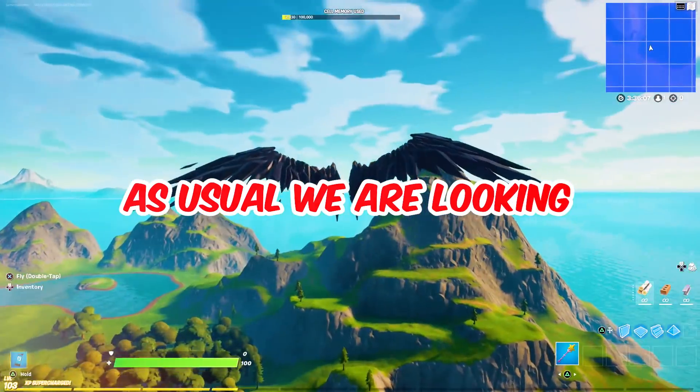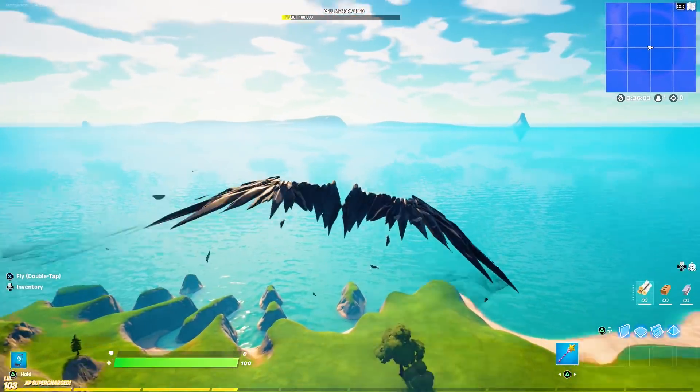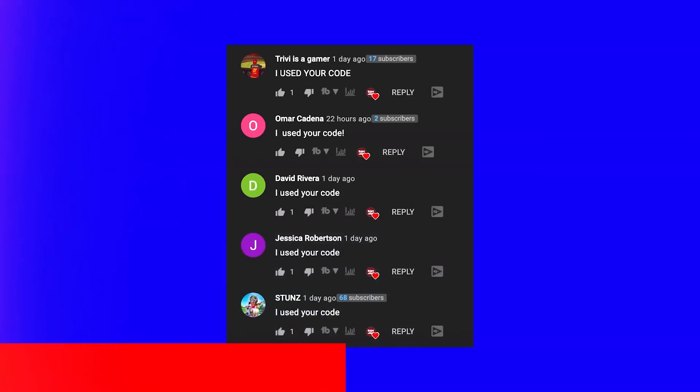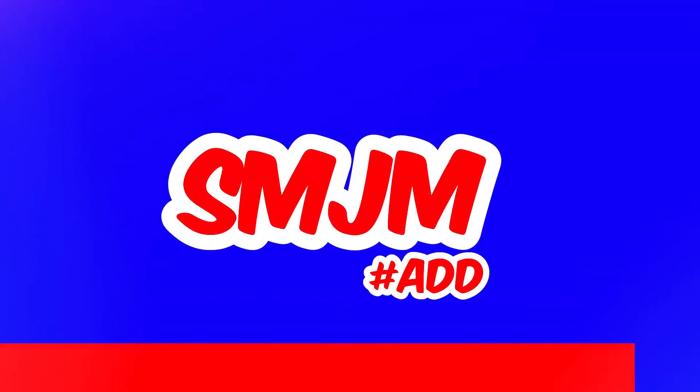We are also going to have a look at two OP and funny glitches you can use in-game right now. Like and subscribe with bell notification and comment your epic ID if you want to win a skin. Thanks to these guys for using my code SMJM — if you comment down below 'I use your code,' I will give your comment a heart.